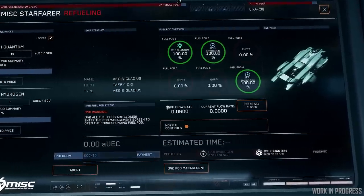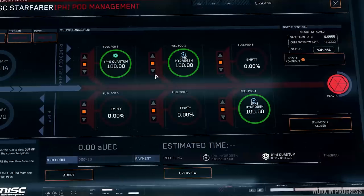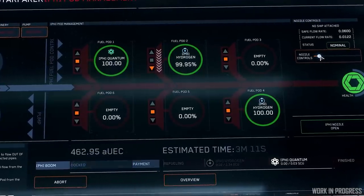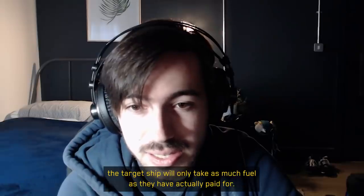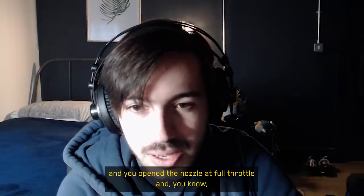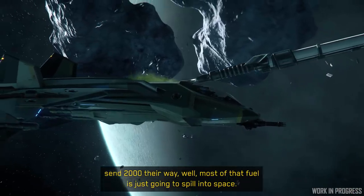Once the payment request is received on the Starfarer, you have to open the dedicated fuel pods that hold the fuel for that transfer and activate the nozzle. The target ship will only take as much fuel as they have actually paid for. So if somebody has asked for 500 units of quantum and you open the nozzle at full throttle and send 2,000 their way, most of that fuel is just going to spill into space and you're going to lose it.